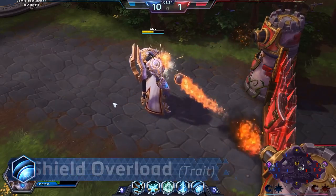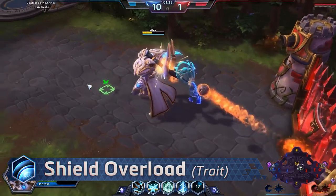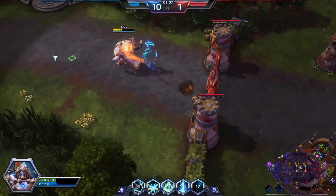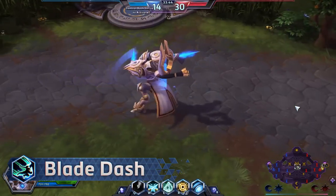Shield Overload is Artanis' trait. If you take damage below 50% health, the ability will give you a shield for 5 seconds. Any basic attacks will reduce the cooldown of the trait by 4 seconds.